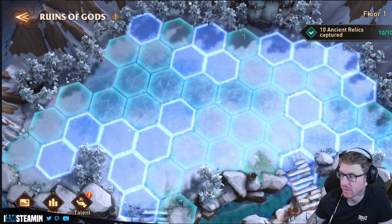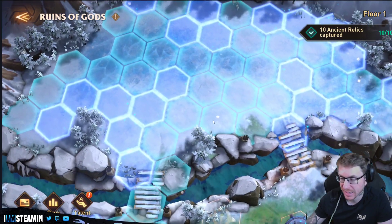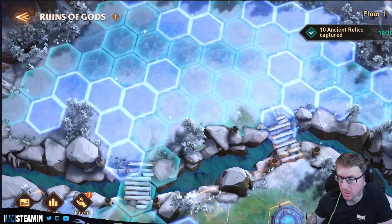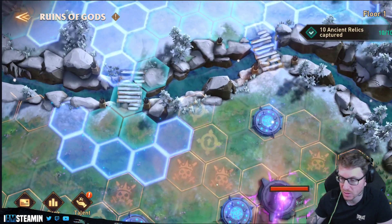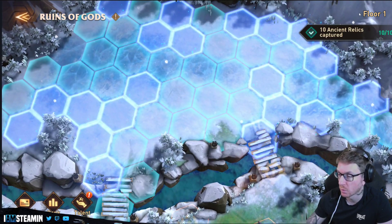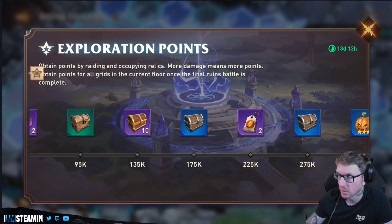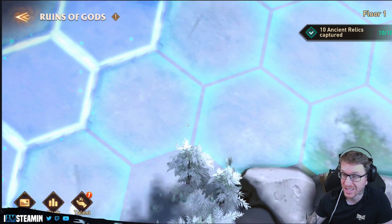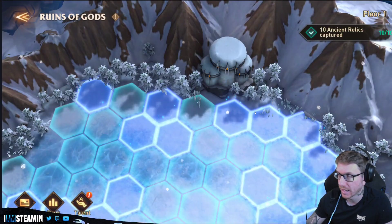It does say floor one at the top here, and those two fights were ridiculously easy. So maybe if you have a better guild you can just zoom through a lot of this without worrying about collecting all the bonuses and just try to attack the boss directly. If it's floor one, that might explain why we're so slow on points — the points may ramp up the more floors you go down, and you've got two weeks to do this.